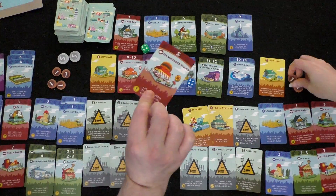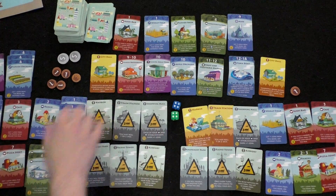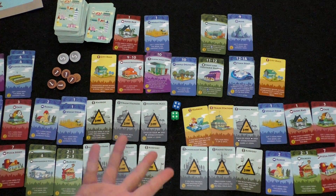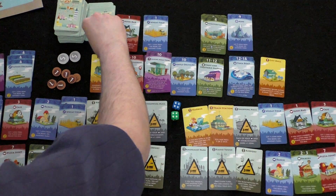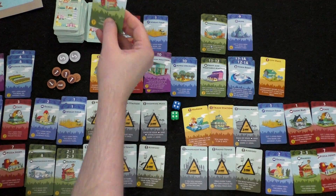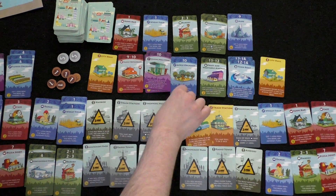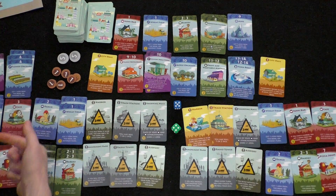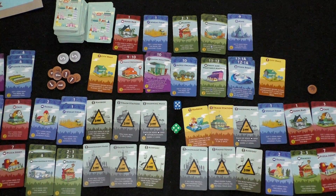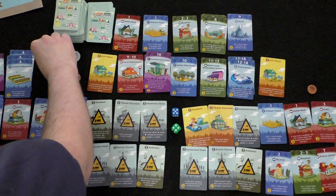Player two rolled an eight again. Player one's hamburger stand collects a coin. Player one considers buying the flower shop to block player two, but it wouldn't help her since she'd need flower orchards. An apple orchard appears — ten number, which player one can't use yet without a train station. Player one rolls a five: three forests give player two three coins, and player one gets one from her own forest.